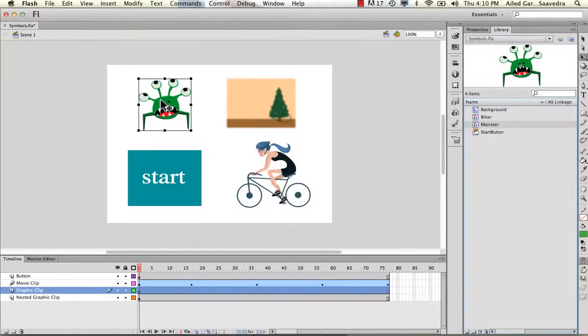A graphic symbol is basically good for things that are just going to have either movement directly on the stage, which we'll learn about, and also for nested animation if you want to preview what is happening in the animation. With graphic symbols, what you need to keep in mind is that you cannot run certain things on them like filters.